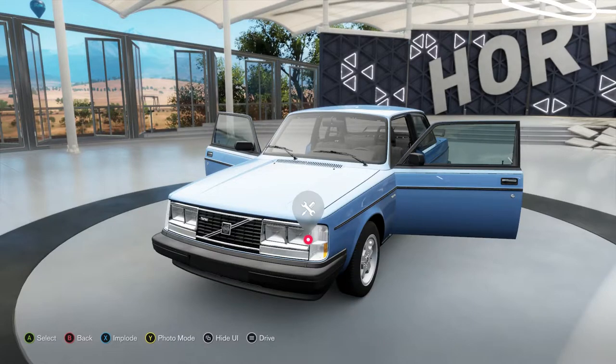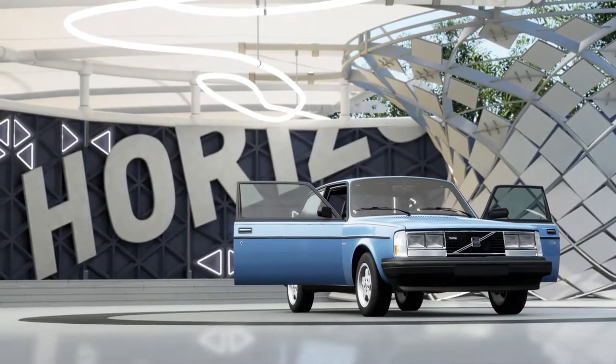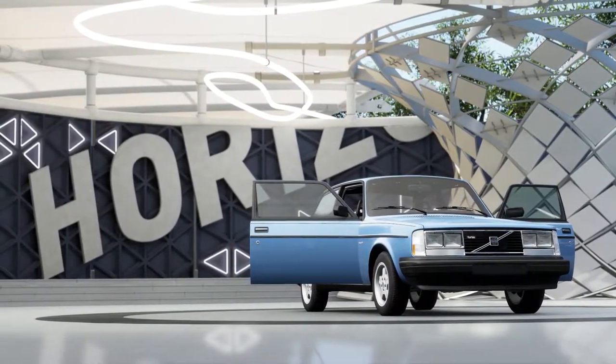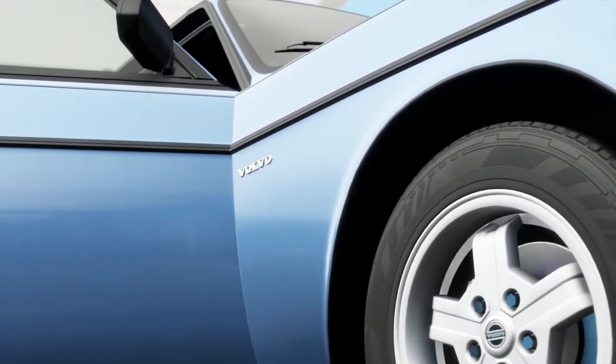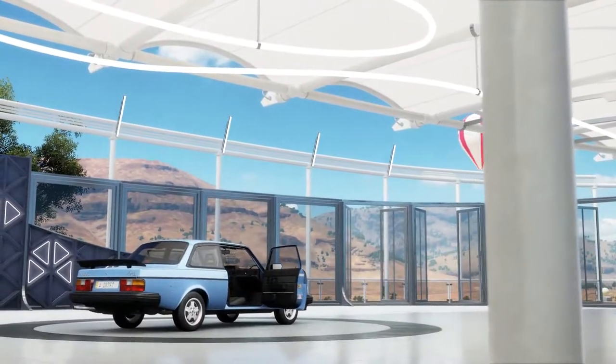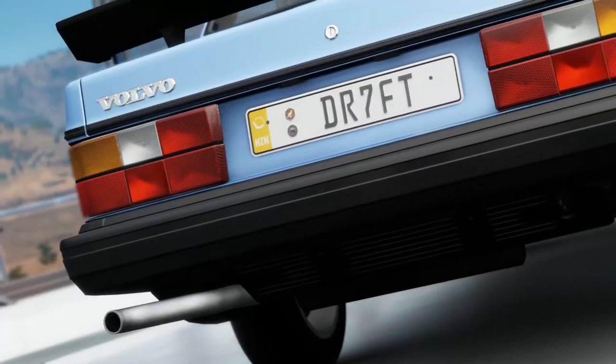Hey guys and welcome to WayCenter Gaming. Today we're going to be building a sleeper Volvo. This is actually the Volvo turbo model so we do not need to add a turbo, which is absolutely awesome. We're going to be keeping the appearance of this car completely stock — the wheels, the tyres — just because of better drifting. We're going to stick as much power as we can into it, turn this into an absolute drifting machine, and also remove that spoiler. Let's get right into it.